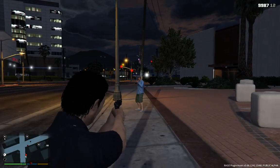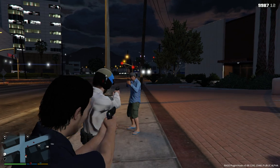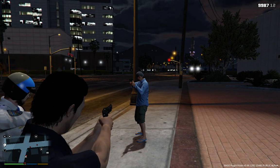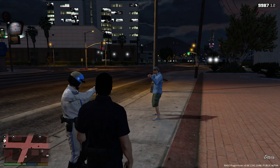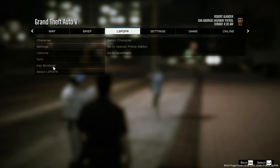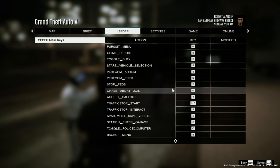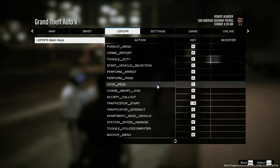Stop right there! Stop right there! I'm gonna shoot ya! Let's see how we do here. LSPDFR key bindings — I want to see perform arrest, perform frisks.